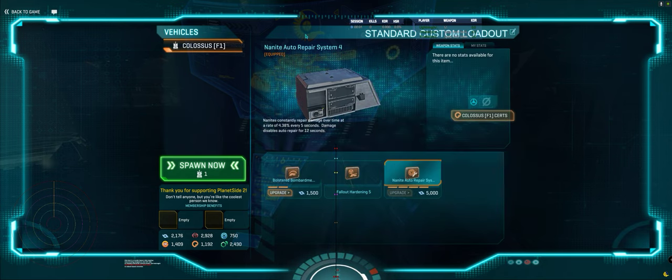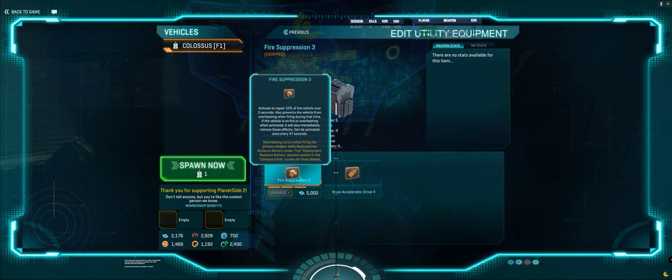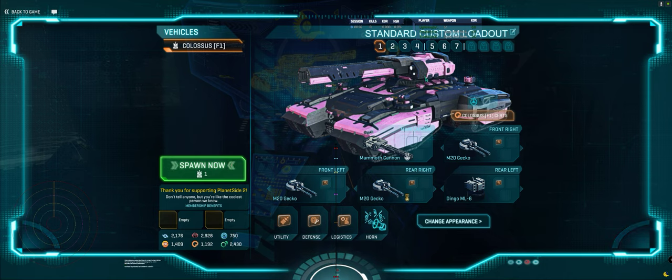I think fire suppression is really helpful, but these last few times I've been doing Colossus, because I have a 10,000 health pool, fire suppression doesn't do enough repair. I think I'm going to have a lot of trouble with long-range people, and I'm going to probably want to kill them faster than I'm going to want to run away.